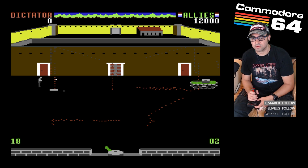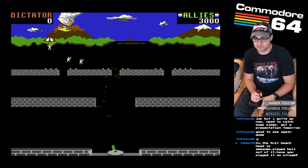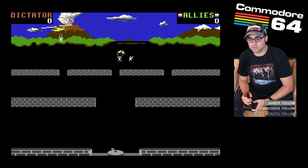In each one you can choose to play either as the allies or as the dictator. The sequences are: attack, rescue, escape, and battle. In the first sequence, the attack scene, the allies start by controlling the chopper and releasing the hostages behind each of the four walls.